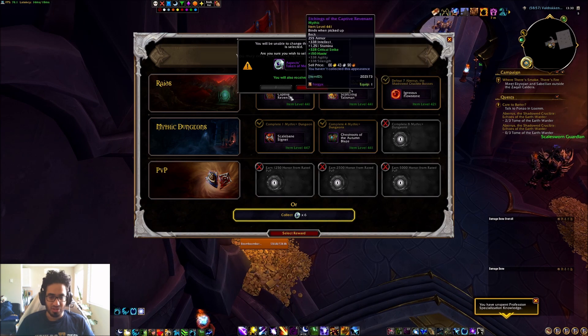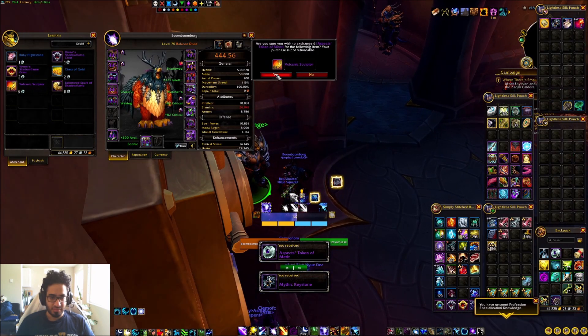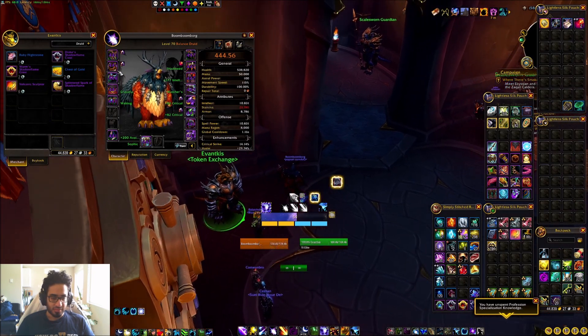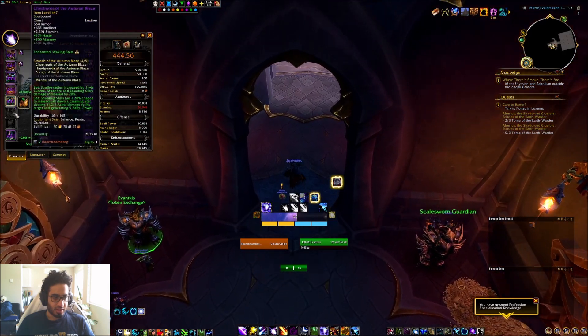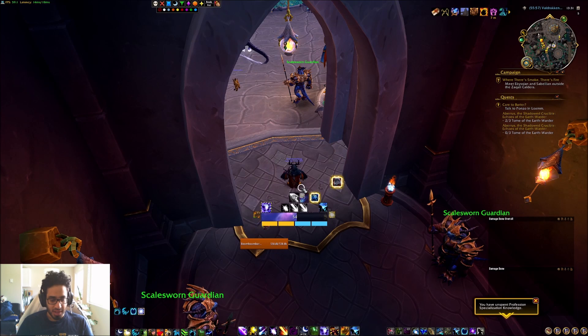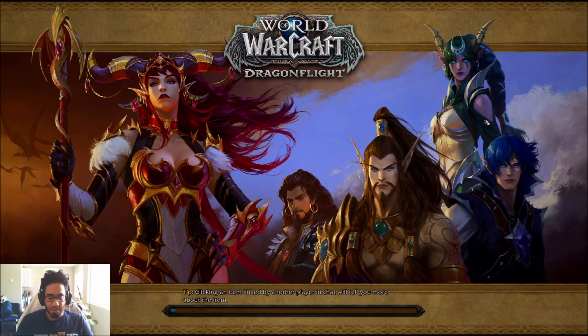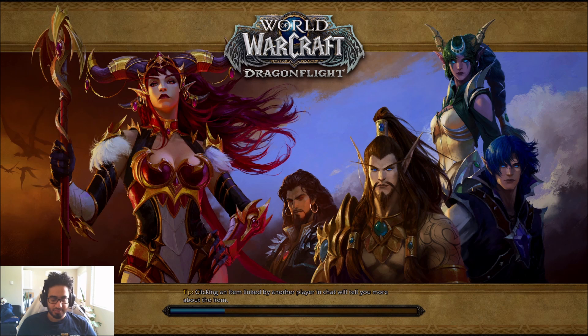Especially since these drop from earlier bosses anyway, so if I'm really down bad for them I'll just get them. What I might do with that socket is actually not spend it until next week, because I know I get a new spark next week. So it might be smart to keep that one there until then — maybe I can craft 447 bracers and then socket them, instead of just sending it straight away.